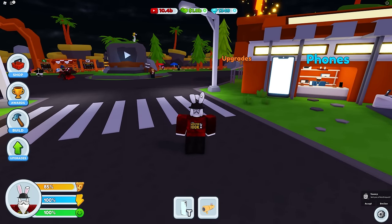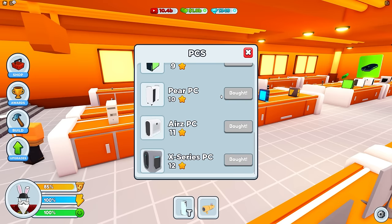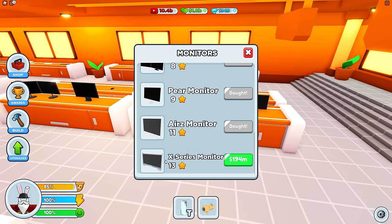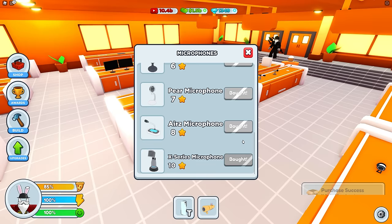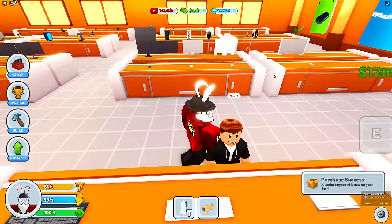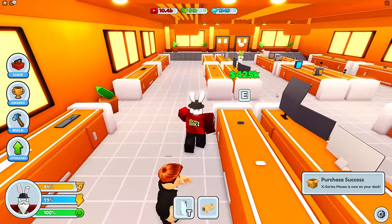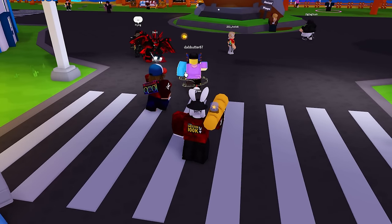Before we jump into buying the brand new penthouse, I want to upgrade every single one of my PC parts. I currently have the best PC in the game but I don't have the best monitor, so we're going to grab the X Series monitor for 194 million, the X Series microphone, the best camera in the game, and the keyboard and mouse. We didn't go under one billion — let's go!